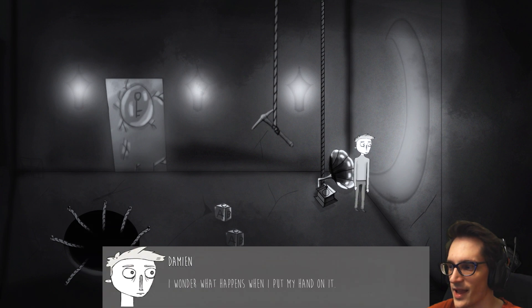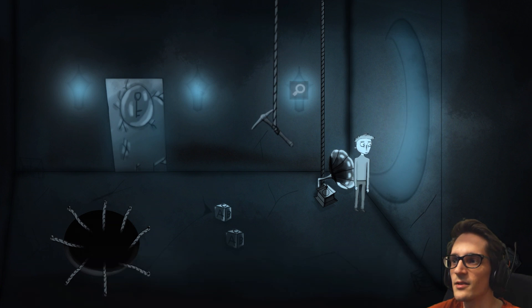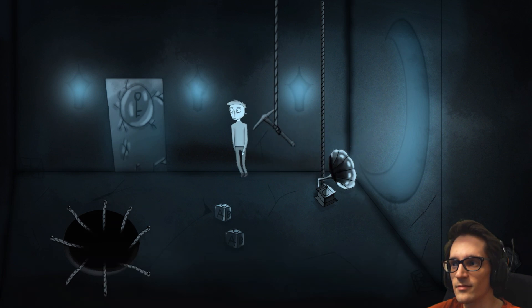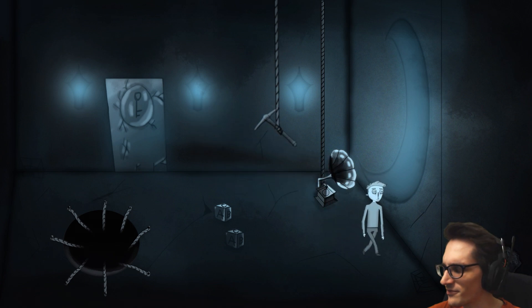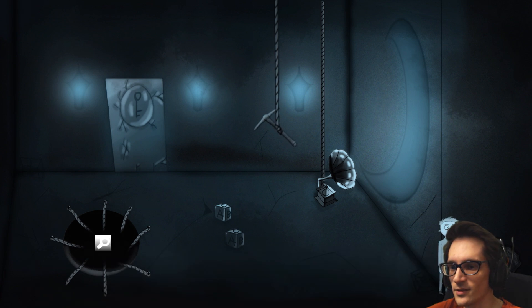These stars are softly shining in the room — those are typically called lamps. I wonder what happens when I put my hand on it. The blue light is a lot more calming. A huge moon on the wall, I wonder what it means. What happens if I look at the lamps again? Otherwise, what is this rock doing over here? If it even is a rock? A crack on the wall — maybe I could break it if I had something.